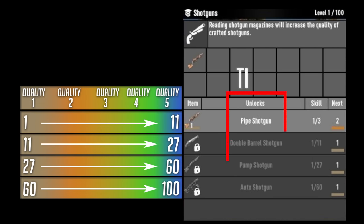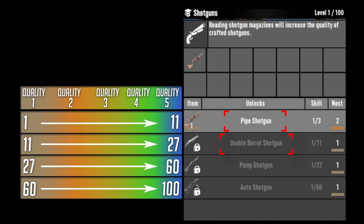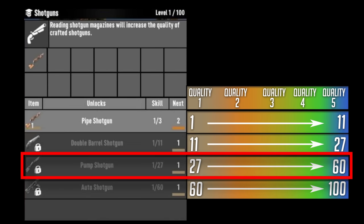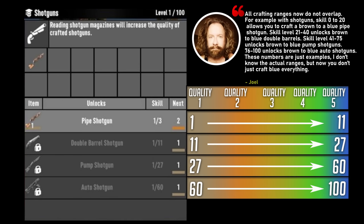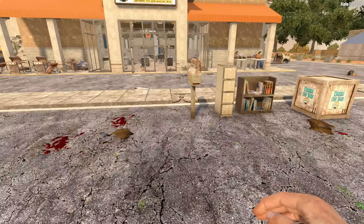From Joel's breakdown, you have tiers and quality levels of shotguns. At different breakpoints it unlocks different tiers: pipe and double barrel unlock at 1, the double barrel unlocks at 11, the pump shotgun unlocks at 27, and the auto shotgun unlocks at 60. Your crafting skill also determines the quality of the shotgun produced. As you collect up to 11 magazines you go from quality one to a quality five pipe shotgun, but when you unlock the next tier you start back at quality one.